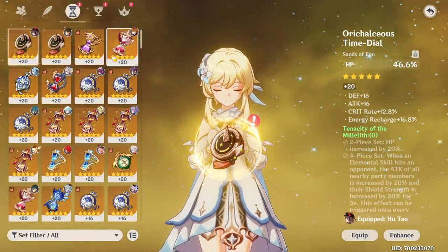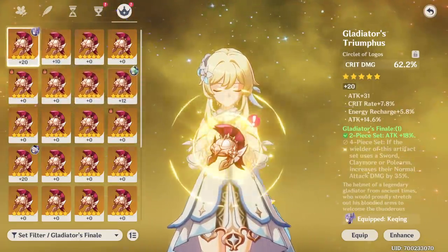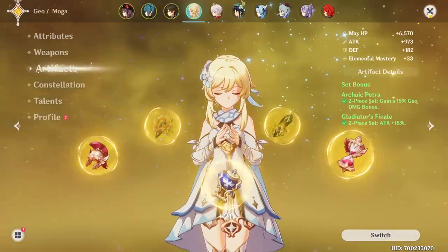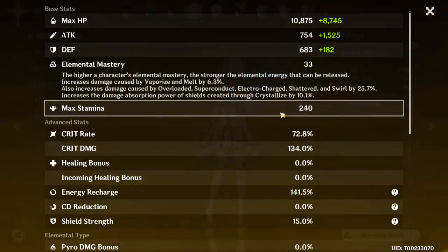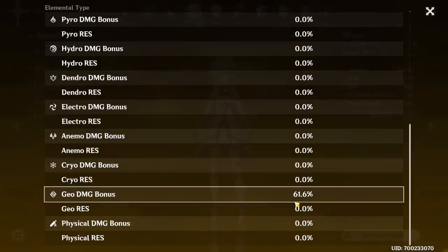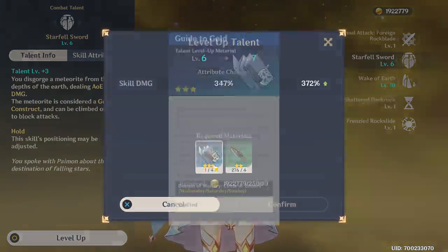Maybe Gladiator just for an attack boost. I thought I had more Gladiators raised than this, honestly. So few crit damages. I'll give it back - this is just for the showcase. And here we have an already raised Geo damage bonus Goblet, so we're just going to give that to her as well. And I think that'll actually do it. Nearly 2,300 attack, decent crit rate to crit damage ratio actually. Pretty good. Energy recharge seems okay. Geo damage bonus at 61.